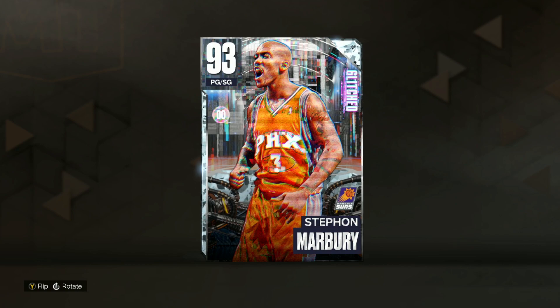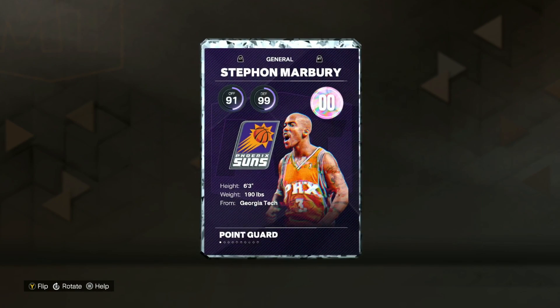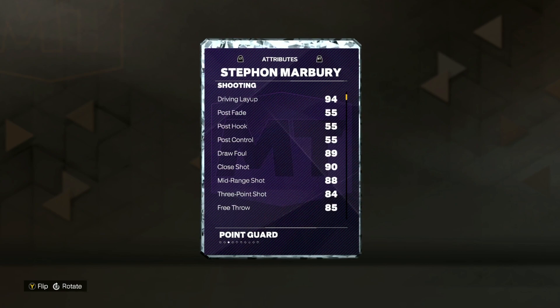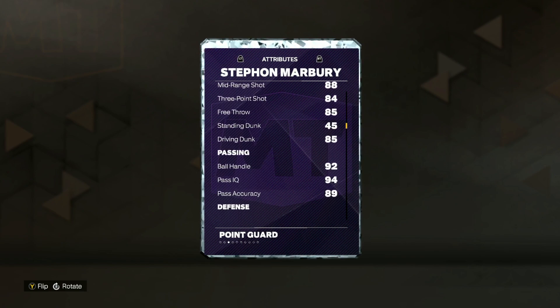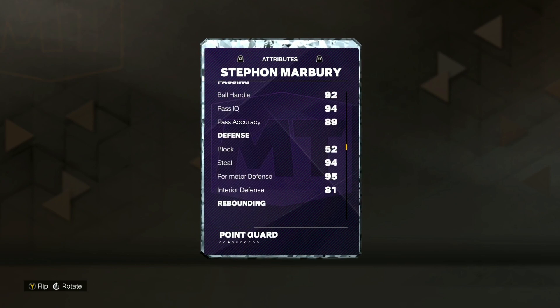We got gameplay on the new diamond glitched Stephon Marbury in NBA 2K23 MyTeam. He's going to be a 93 overall point guard slash shooting guard, 6'3", so a pretty good height for that point guard spot. Looking at his stats, he's got an 88 mid-range and an 84 three-ball. I don't think he's going to be glitched three-point shooting-wise. I'm pretty sure he's going to be glitched on the defensive end, having a 94 steal and 95 perimeter defense, making him a lockdown defender at that point guard spot.